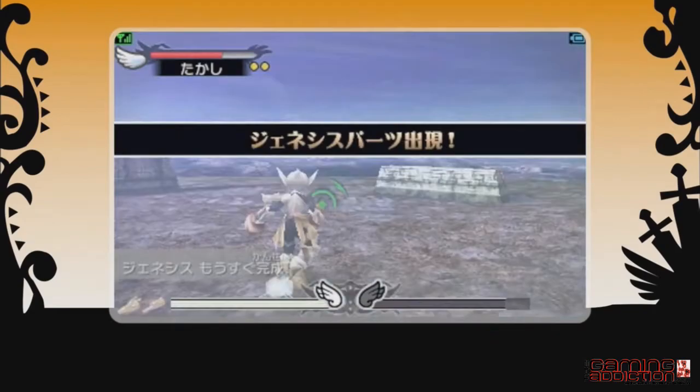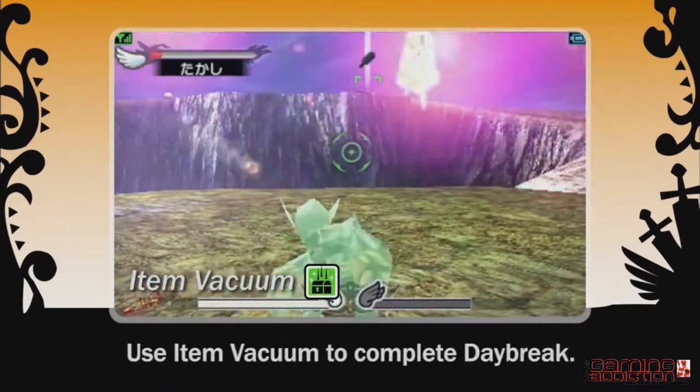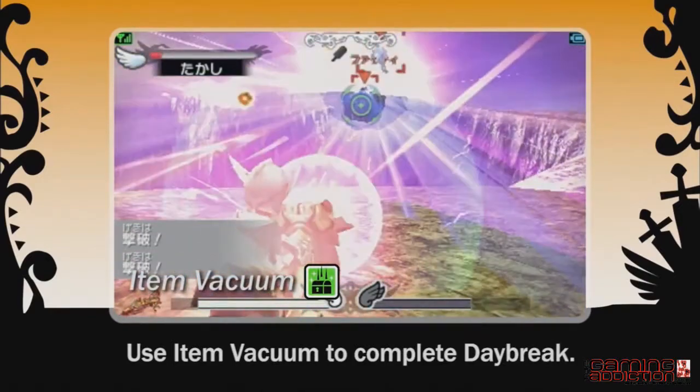When Daybreak is nearing completion, use the Power Item Bar key. This tactic can help complete Daybreak for your team or stop your opponents from doing so.